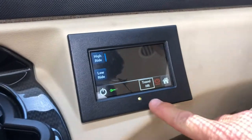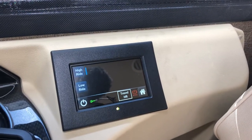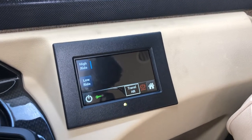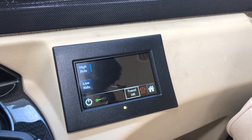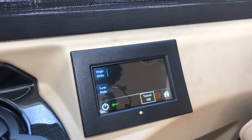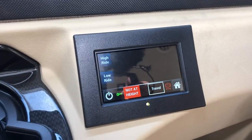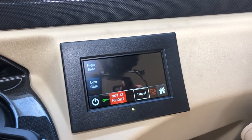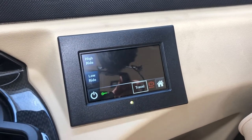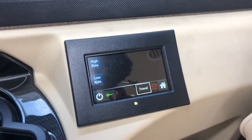There's a little light down here which is solid at the moment. That light will flash while it's working, and when it's solid it means that it's completed the task you've asked of it. Travel mode is pushed by this little button here. You can hear valves opening, and then you'll hear the audible beep and the light goes solid to say that it's achieved that task.